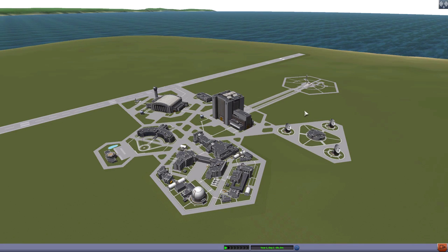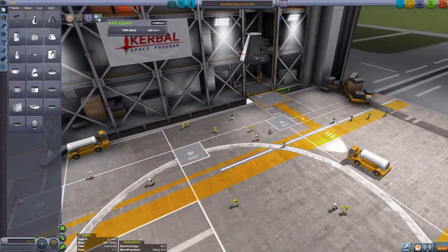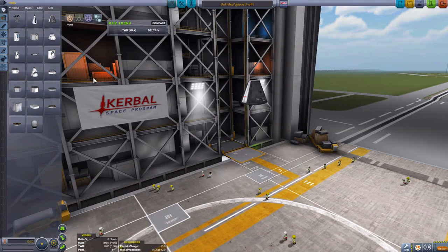This is just going to be a tutorial on how to get into orbit using the new aerodynamics. The first thing you want to do is click on that middle building and go into the VAB. You want to engineer your rocket to get yourself into orbit, so the first thing you have to start off with is a command pod — that's where your Kerbal is going to sit.